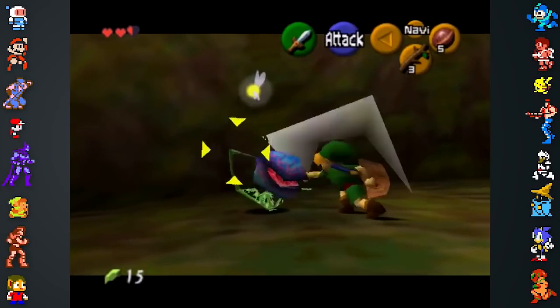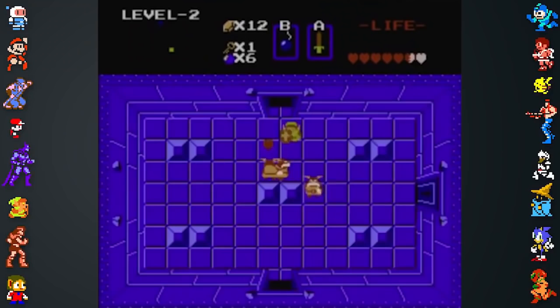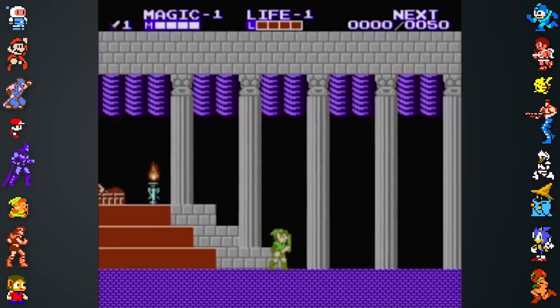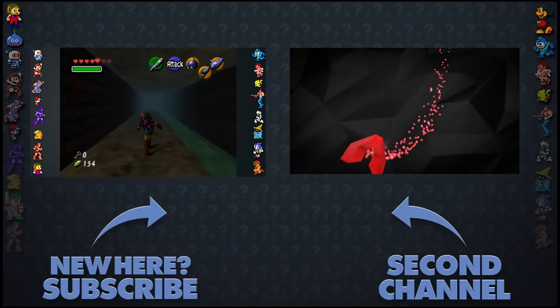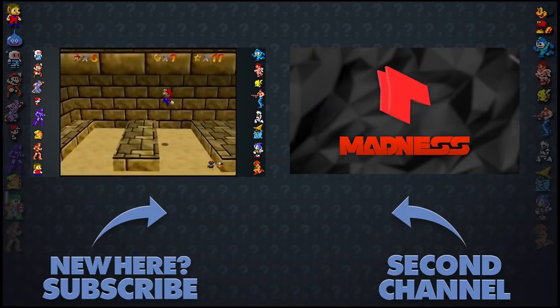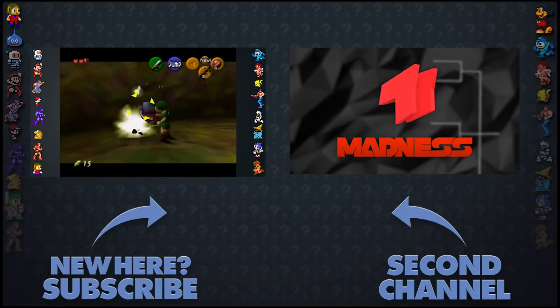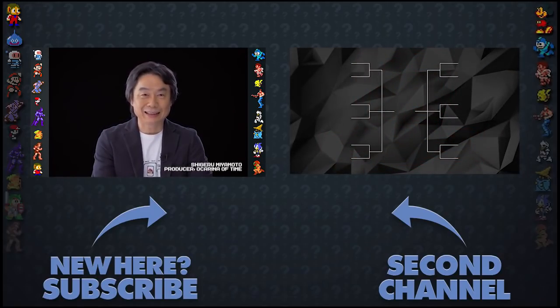Did you also know that The Legend of Zelda: Ocarina of Time was planned to be played in a first-person perspective, or that the game started out as a remake of Zelda 2: The Adventure of Link? For more facts, check out the DigiNoGaming video on Ocarina of Time. And if you like Nintendo games, check out Madness, where we try to find which is the best N64 game — in Shane's opinion, guys. Just in Shane's opinion. Promise.